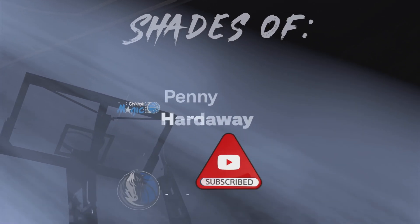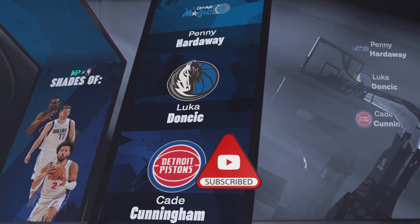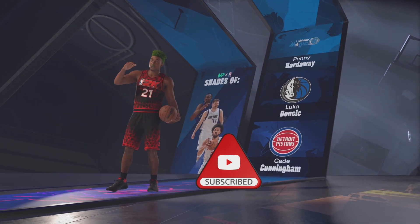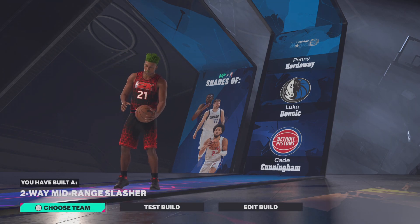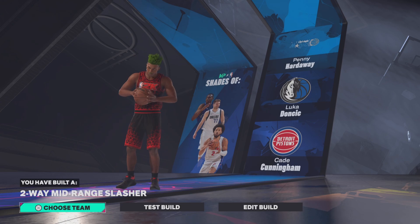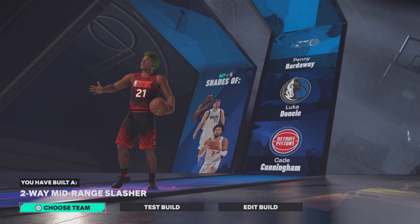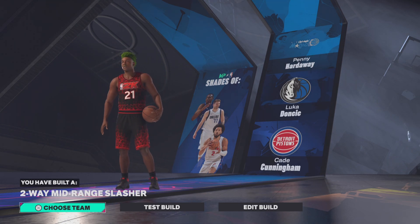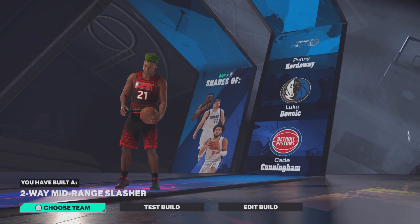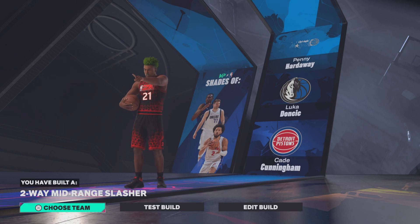87 vertical. Let's get straight to what the build is: two-way mid-range slasher — comp is crazy: Penny, Holloway, Luka, and K. Cunningham. That's the end of the video. I'm WFG underscore JRM91 — like, share, comment, and subscribe for more content from yours truly. We want to roll 3K subscribers. I'll catch y'all in the next one. Peace.